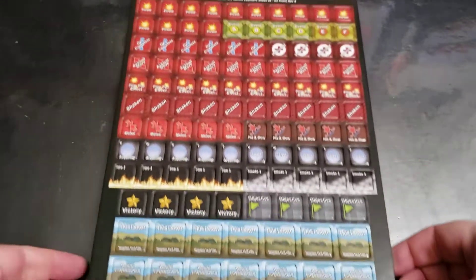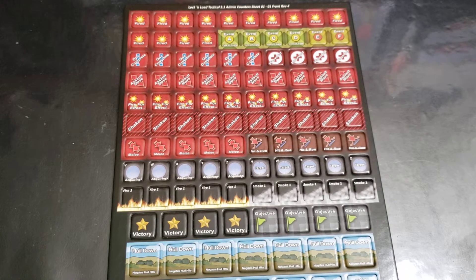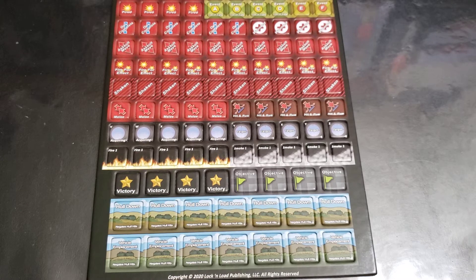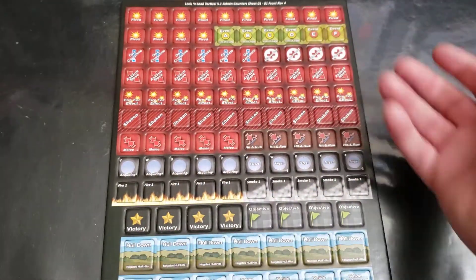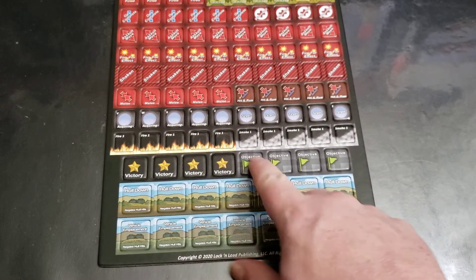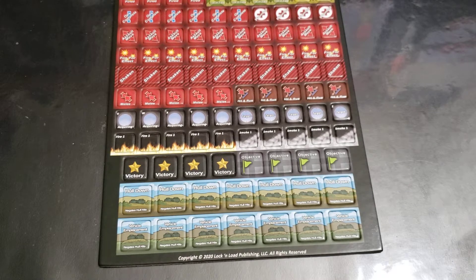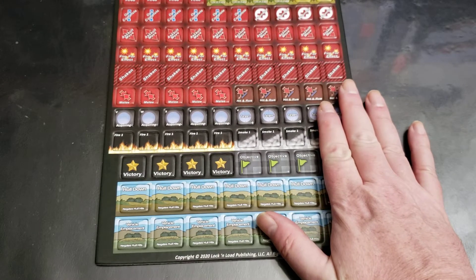This admin sheet is $4.99 — $5, something like that. We are not going to be including these counters in any of the previous boxed editions of Lock and Load Tactical modules. We will however be using this new artwork and these new sizes in modules coming out in the future. So if you order something like Heroes of the Nom, you're not going to get the new counter artwork — the mechanics of the rules are all the same, we just changed the graphics and added a bit more variety for the victory and objective markers. It's a good little sheet to have if you want to check out the new admin markers and start using them in your previous games. Going forward we will be using these new admin art styles.